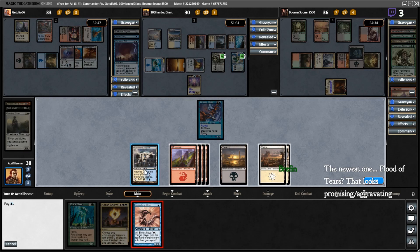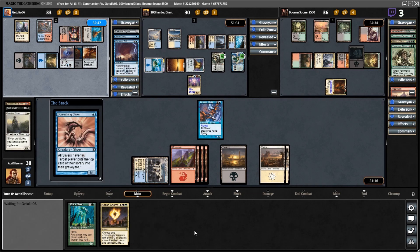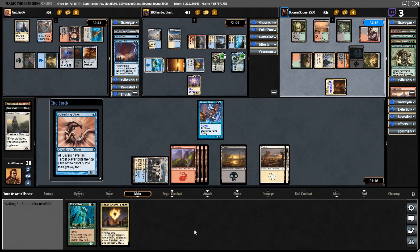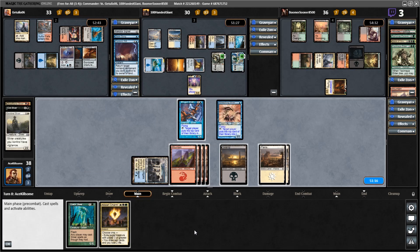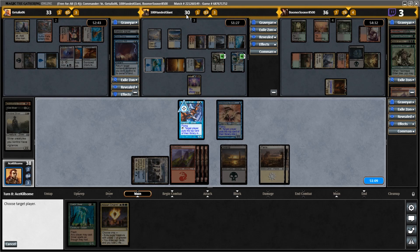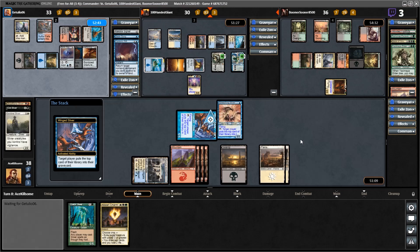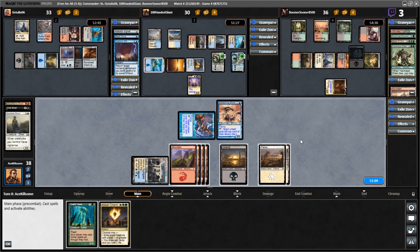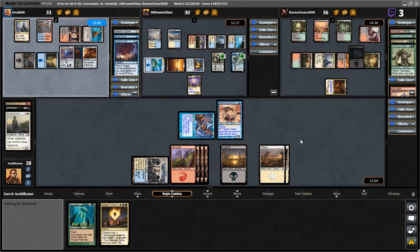Hey, I got another Plains — that's not what I wanted. I guess I'm gonna do this. 'Put cards from the top of their library into their graveyard.' Flood of Tears — interesting. Yeah, I think what I'll do is tap this to put this guy's top card into the library, and then I will pass my turn because I'm ridiculous.